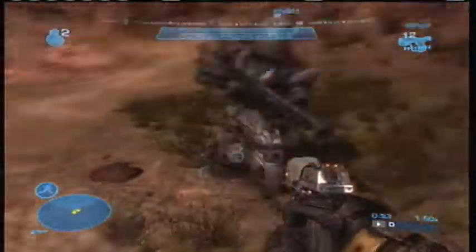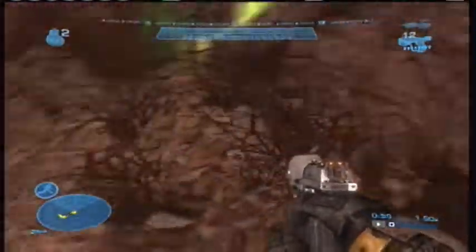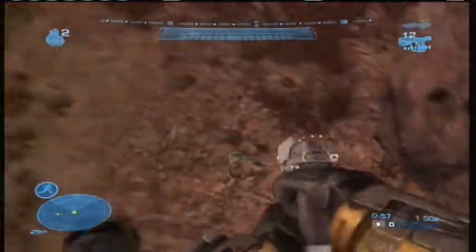Just remember to either jump or do another slide at the place where you land after this slide, and that should give you a 28.